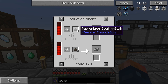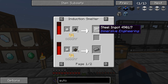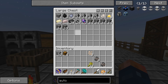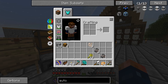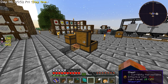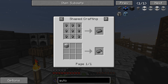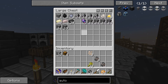It takes two pulverized coal and pulverized iron to make steel. I don't think it works in our alloy smelter but we can definitely try it out first before making an induction smelter. So it takes pulverized coal - I should have some in one of these chests - and pulverized iron, yes pulverized iron.